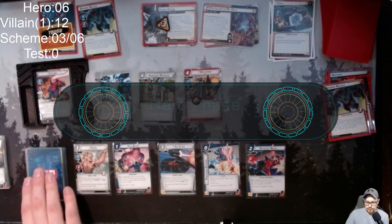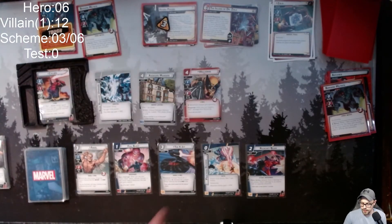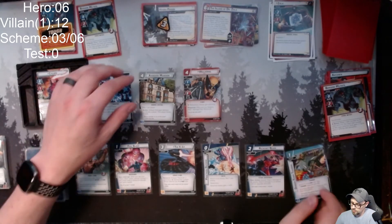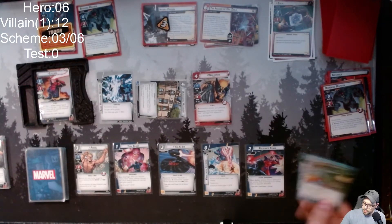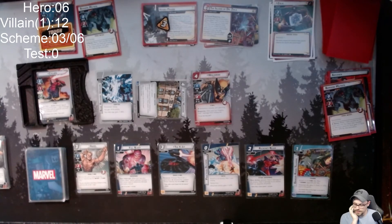I feel like again this is going to be dependent on what happens. Wolverine heals one at the start of every round, so I'll draw a card. This card would give Wolverine plus one to thwart, plus one to attack, and plus one hit point — that's pretty nice. I wish I could play Practice Defense, Full Blast, Ricochet Blast, and use my Visor — well, I guess I wouldn't be able to use my Visor.